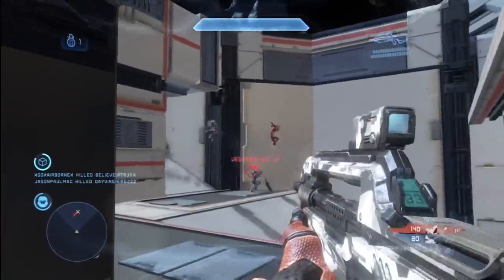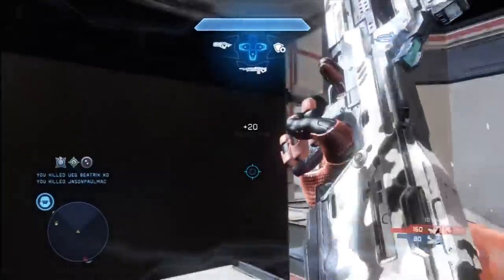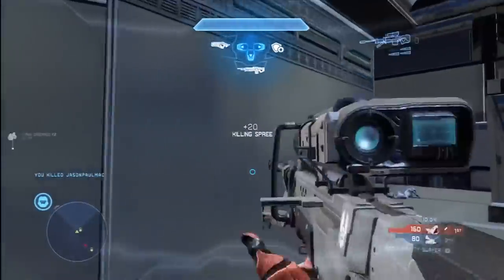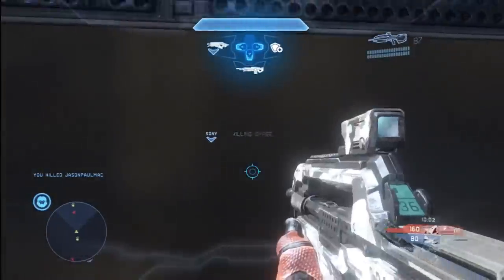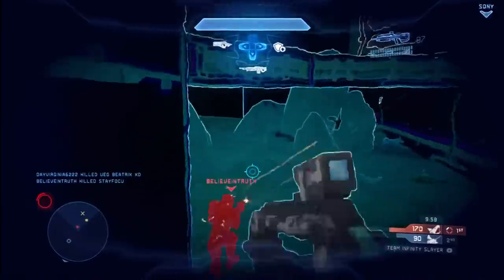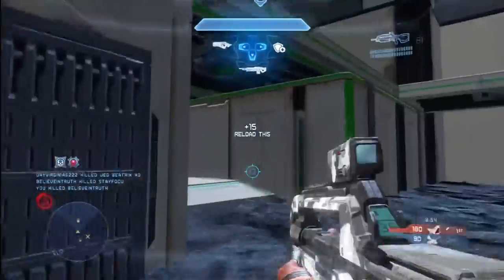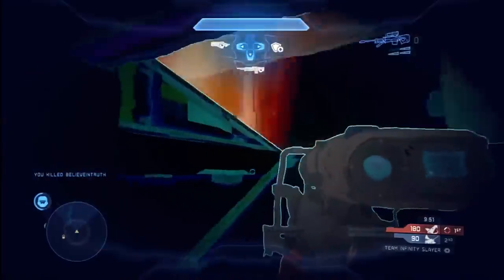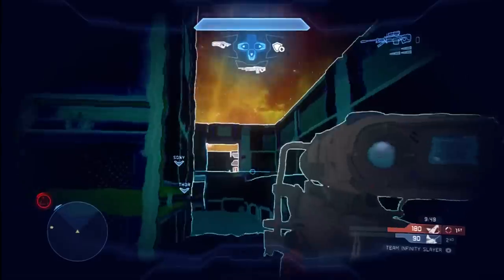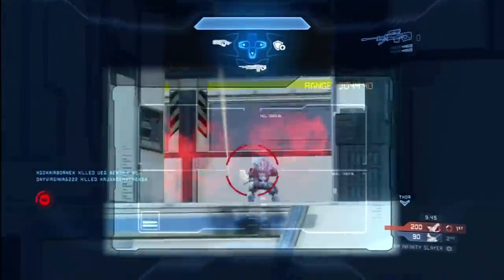Here there's a two-player situation. I'm able to take them both down with some very excellent grenade placement. That second frag grenade gets me a double kill. I've really noticed that frag grenades are the way to go on this map, because there are some really fantastic angles for bouncing grenades off the walls, floor, and even the ceiling in some areas. If you're going to play this map, make sure you have at least one loadout with frag grenades.